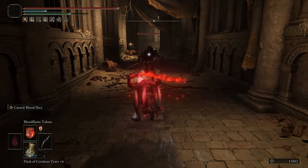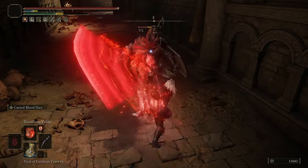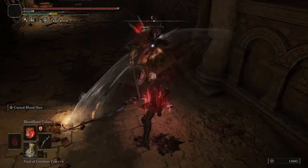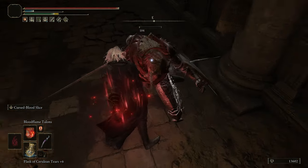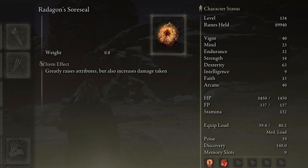So it gets another like 12% damage boost right there, at least that's the case from my testing. Following that, I also added a Sword Seal, as usual. In this case, my level is only 134 — I kind of wanted Vigor, Strength, Dexterity.